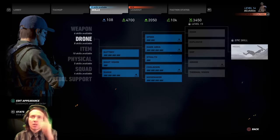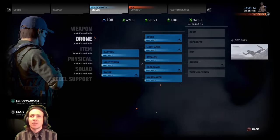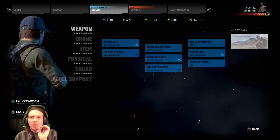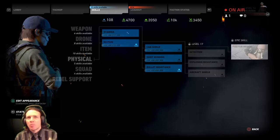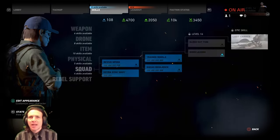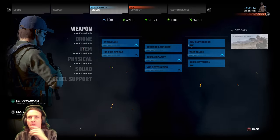Now you press R1 on the top screen here and you have your skills. This is where you're going to fine-tune your characters, make them beast mode, depending on how you like to play. I have 108 skill points — we're going to go over that in a second.